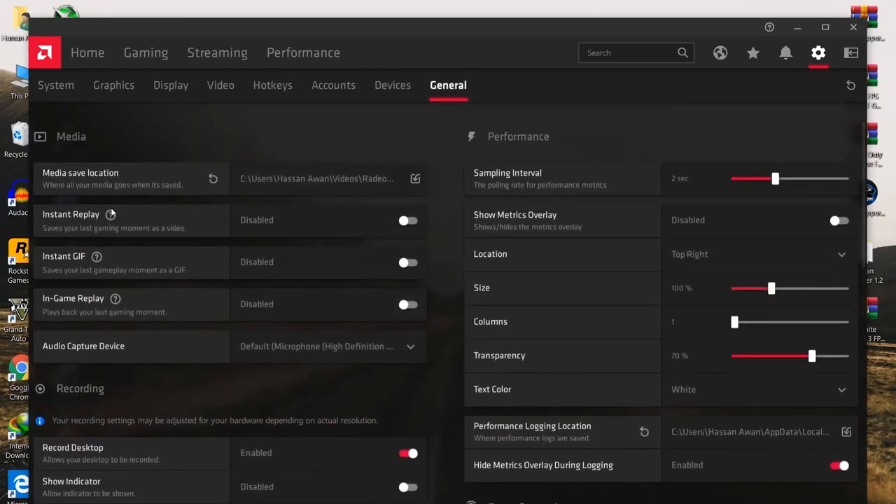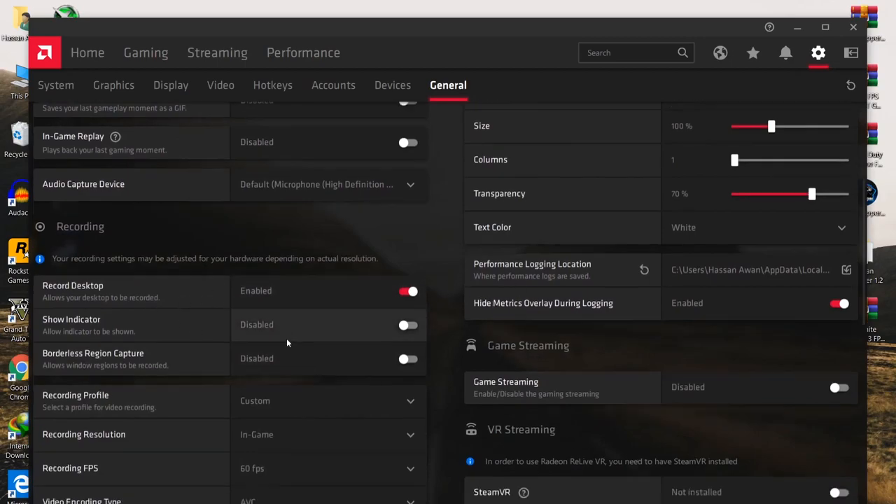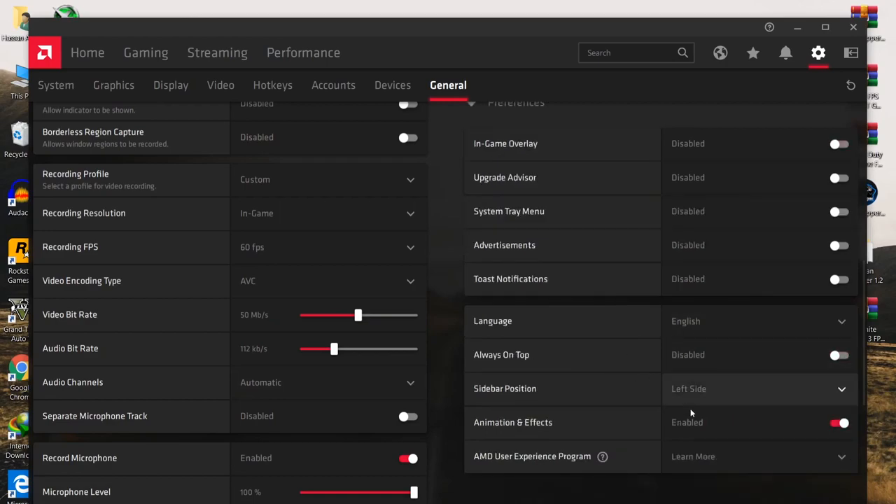Now go to the general tab and do some optimizations. First, go to Instant Replay — if it's enabled, disable it, because it decreases around 30 to 40 FPS on your PC. Also disable Record Desktop. For Preferences, disable all options such as notifications, advertisements, system tray, upgrade advisor, and in-game overlay.